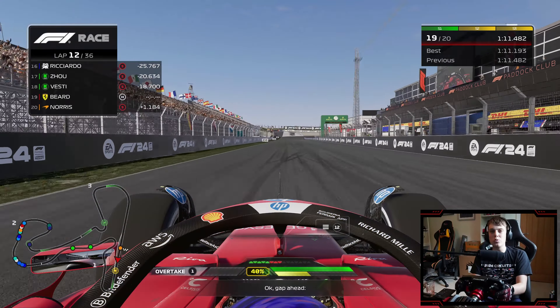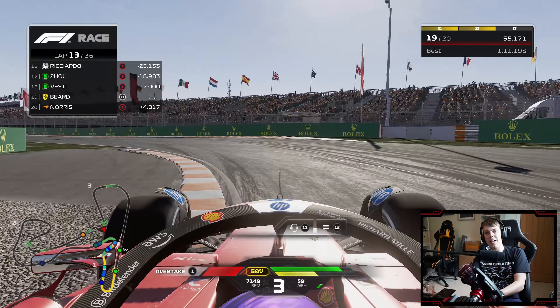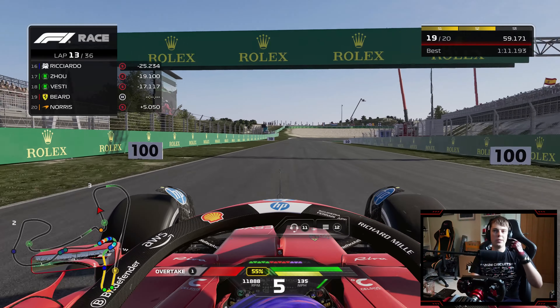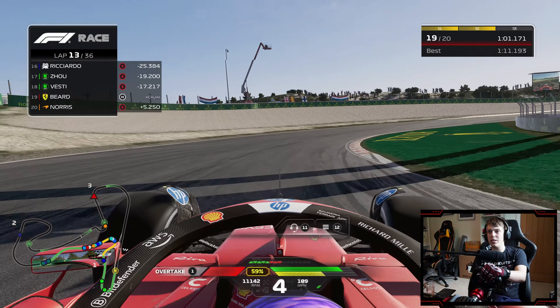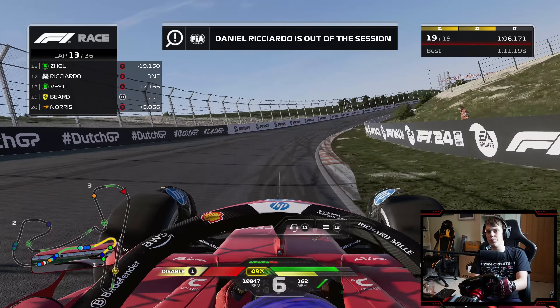We've got yellows — come on, something, anything: safety car, red flag, anything to bring us back into the Grand Prix. Is Daniel Ricciardo running wide down to that first corner — is he breaking down? Yes he is. Ricciardo is out of the Grand Prix.